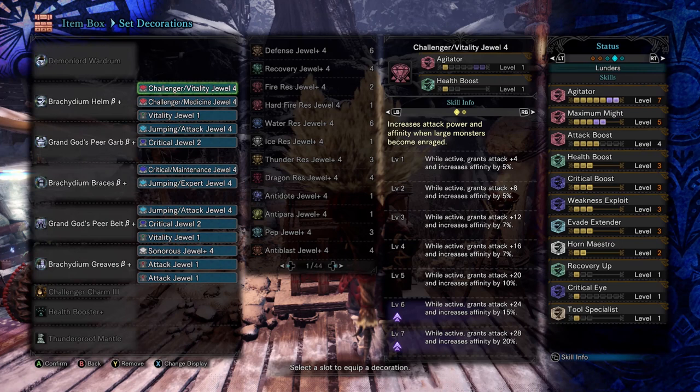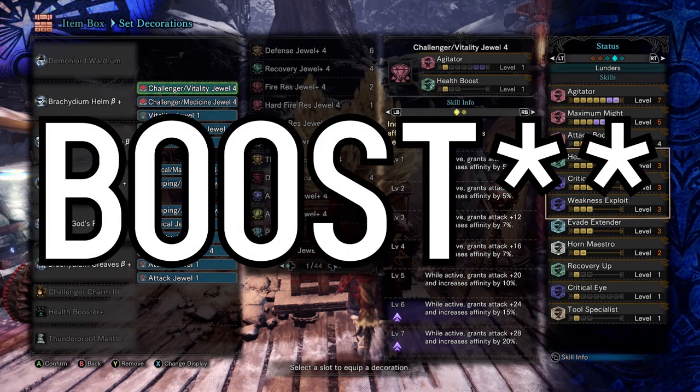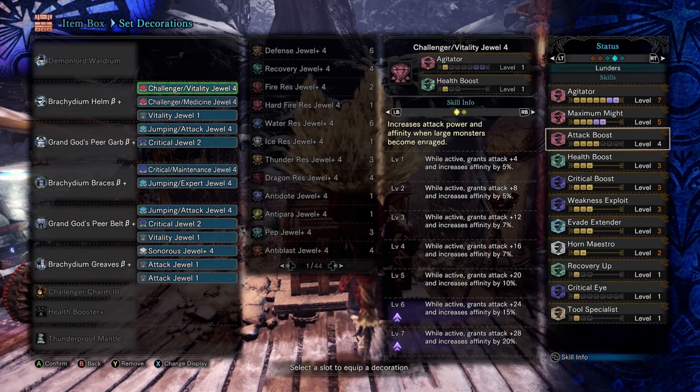Right off the bat, if you've done well and stayed up with upgrading your charms, you'll be able to build similarly with even more efficiency. We have some typical staples in this build: Weakness Exploit, Crit Eye, and Health Boost. Attack Boost to four for that extra affinity, Maximum Might, and Agitator max — because we're ready to have some fun. We're not stamina-heavy as Hunting Horn users, so with that instant activation we have a constant 40% affinity boost. Agitator is just so good to have with those awesome Raging Brachydios pieces and is pretty easy to reach with a couple of combo decos.